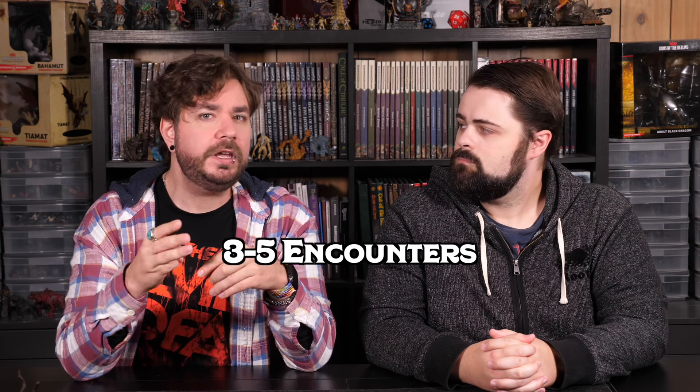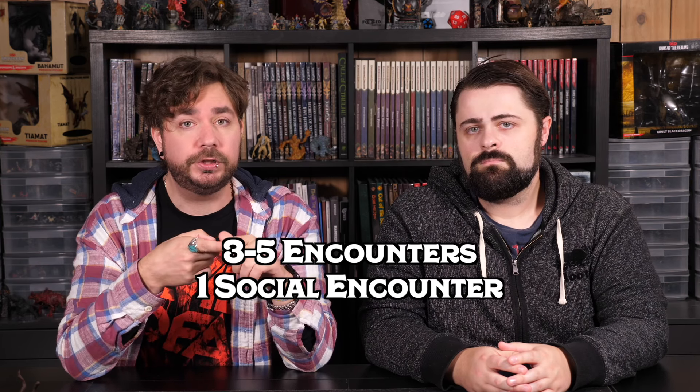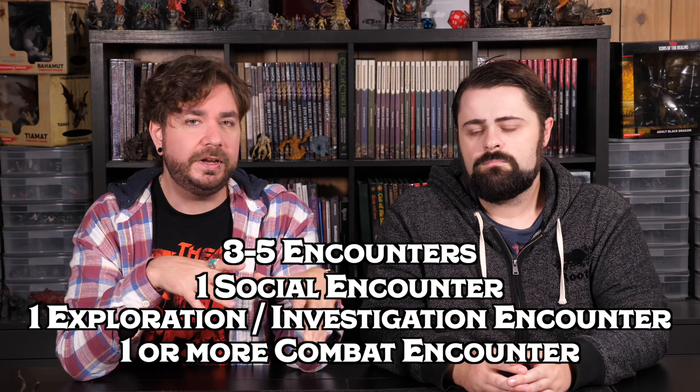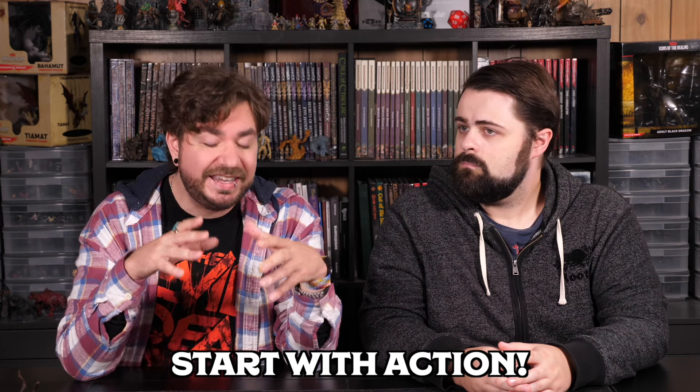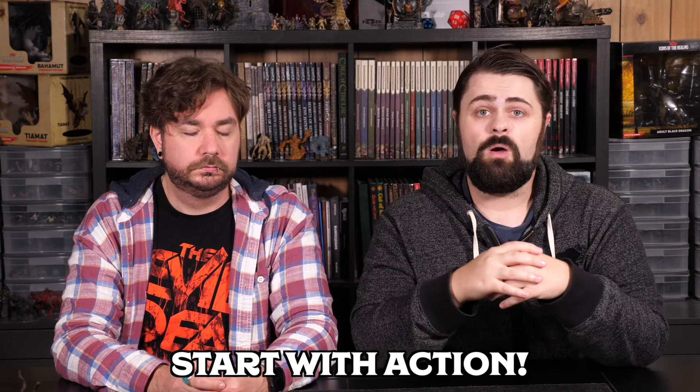Whether you are running a pre-written module or making your own, there are some tweaks to make it work as a one-shot. When we talk about adventure structure, you want about three to five encounters planned: at least one social encounter, one exploration encounter, and one combat encounter. We strongly recommend actually starting with an easy combat encounter. When players make characters for a one-shot, they are excited to try out their new abilities, so starting with combat is a perfect icebreaker that delivers on that anticipation and sets the adventure off with a bang, in media res.